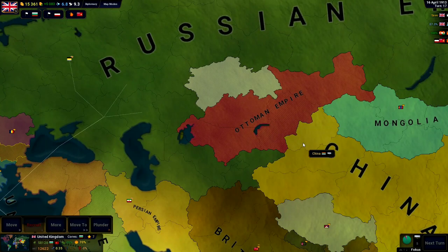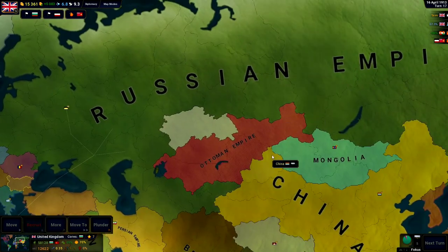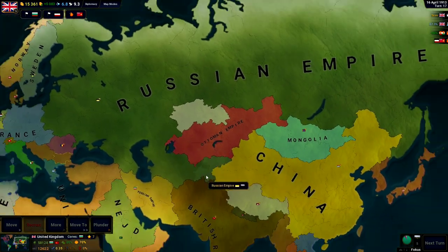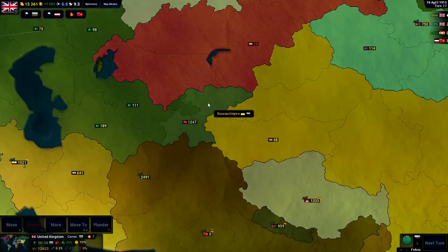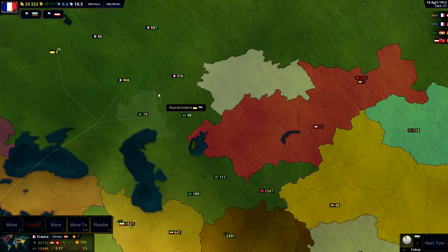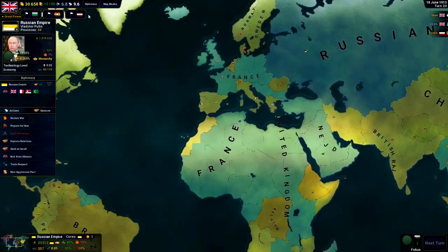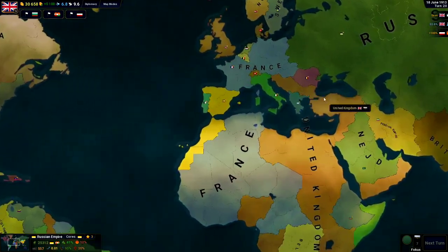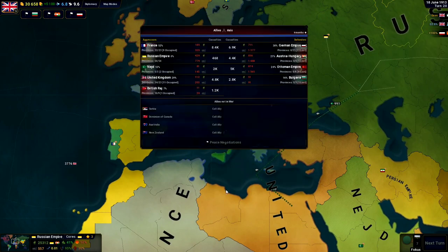The war is practically over at this point. All the major countries have lost their land in Europe. All they got left are these strongholds, which we could probably peace out for right now, but I want a 100% war score so we're going to wait a little bit. It is only turn 20 and we have done this much, so we're doing pretty good for ourselves.